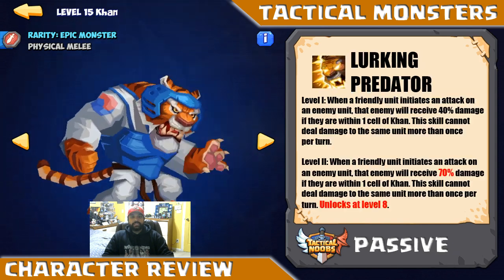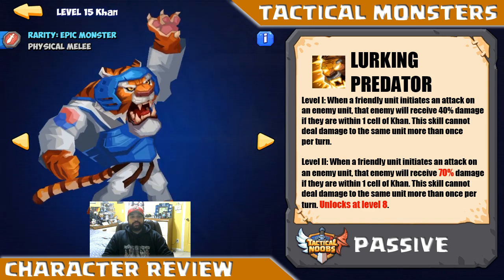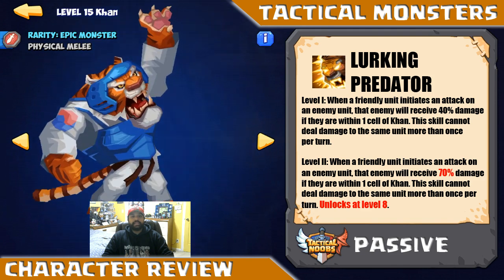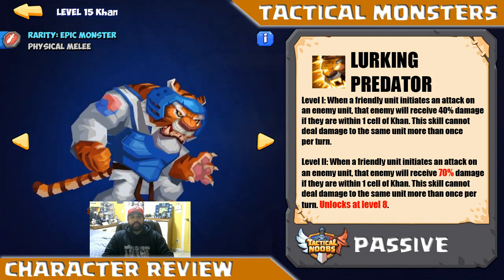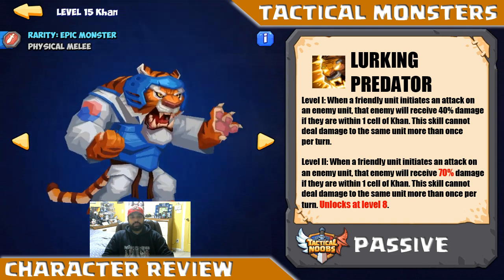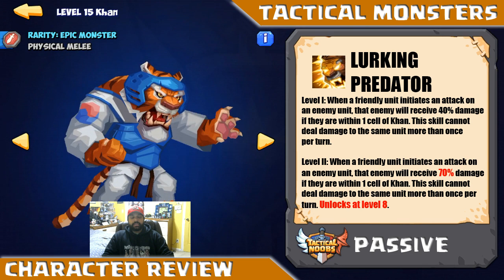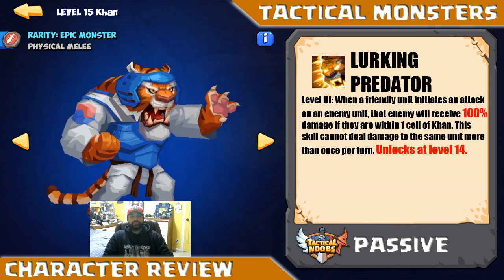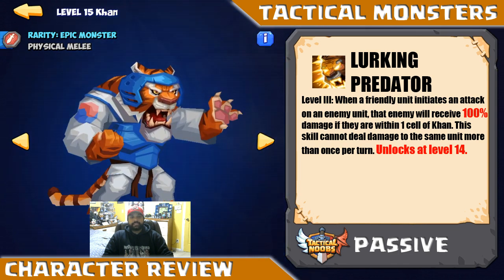Now let's take a look at his passive, Lurking Predator. At level 1, when a friendly unit initiates an attack on an enemy unit, that enemy will receive 40% damage if they are within one cell of Khan. This skill cannot deal damage to the same unit more than once per turn. At level 2, which unlocks at level 8, that 40% damage becomes 70% damage, and level 3 will change that 70% to 100% once he hits level 14.